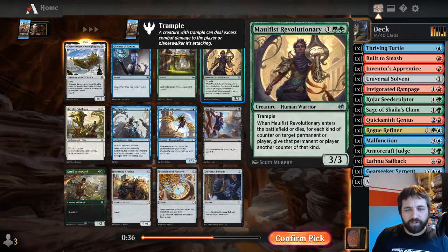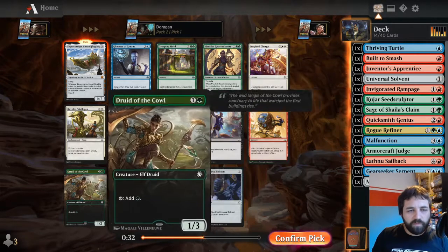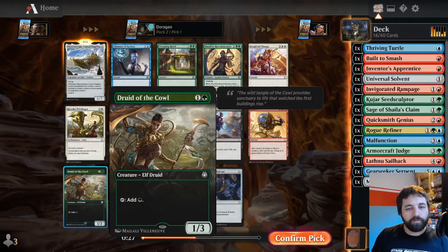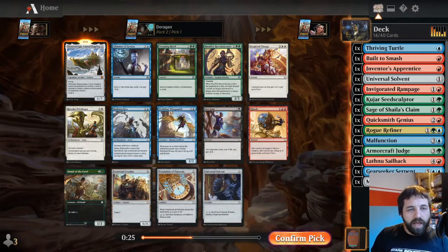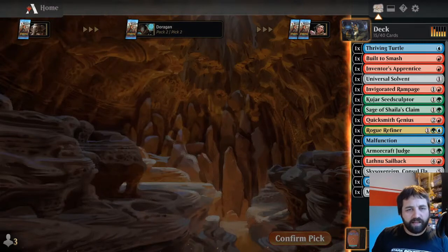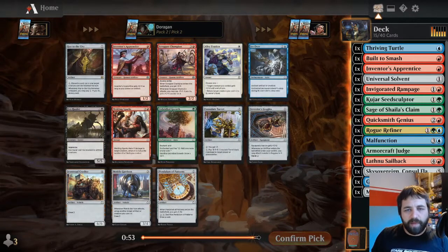However, Monstrous Revolutionary is also really strong. Druid of the Cowl is actually alright - just a Llanowar Elf for two mana. Revoke Privileges is pretty good. But yeah, Sky Sovereign - easy pick. It's colourless, goes in every deck, really strong. I don't think there could be a better card to take.